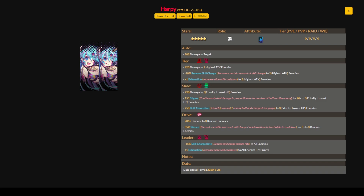Checking her ignition on the Rice Mine Japan site: her tap skill gains plus 1 exhaustion to 2 highest attack enemies when ignited, which is pretty strong. The slide skill's stigma is applied to 3 enemies upon ignition, and buff absorption is also applied to 3 lowest HP enemies. The drive skill's silence chance increases to 85%, while the leader skill stays the same.